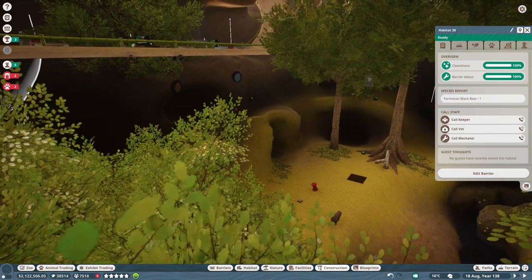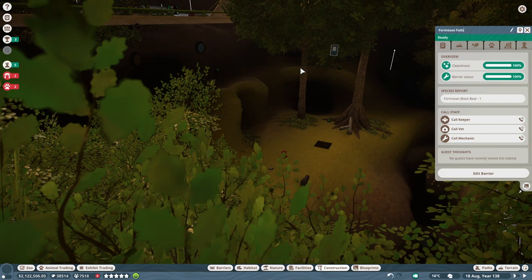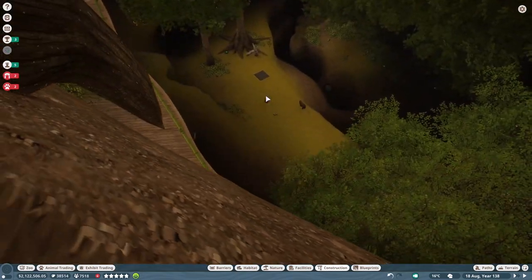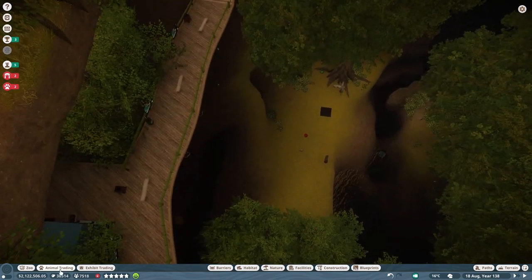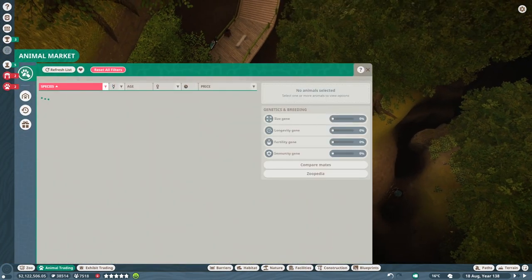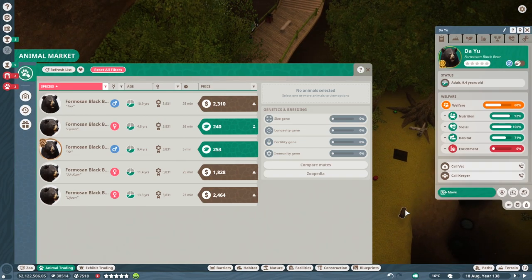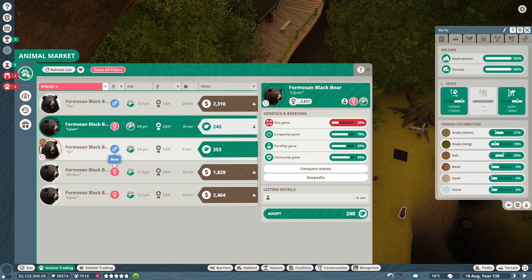Over here, I want to go ahead and rename Habitat 30 to Formosan Falls. Sticking to that tradition - Grizzly Grove, Himalayan Hideout, Formosan Falls. All the bears are getting alliterations. We want to try and get ourselves a female Formosan bear - our bear here is a reward for community challenges. I really wish community challenges would happen more often, or rather I really wish I had participated in them more often.